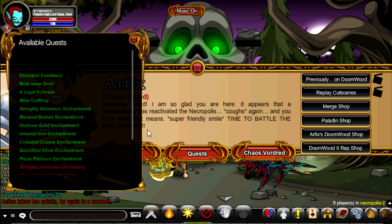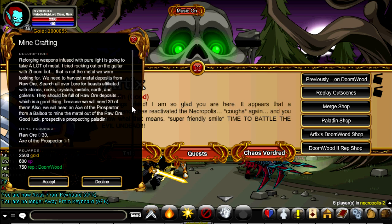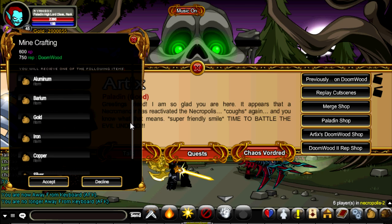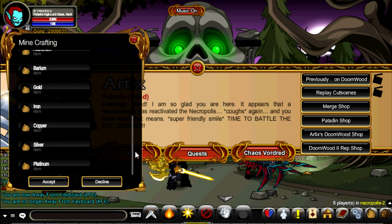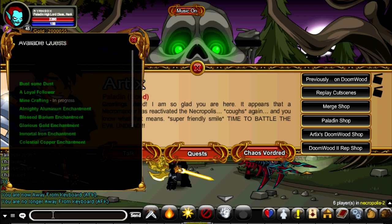Some new quests include Minecrafting. With Minecrafting you can get the following items: Aluminum, Ibarium, Gold, Iron, Copper, Silver, and Platinum. For Aluminum, you get it by getting the drops from farming.